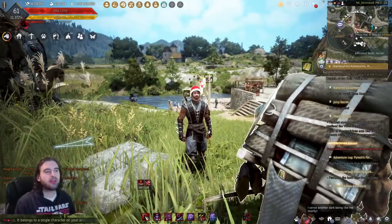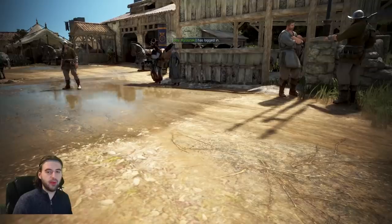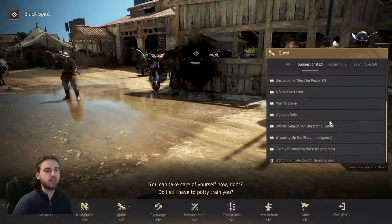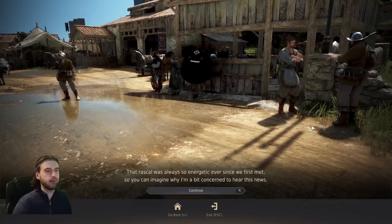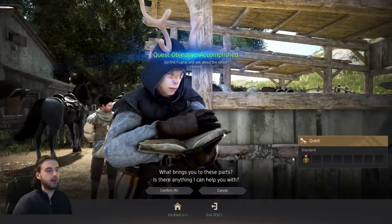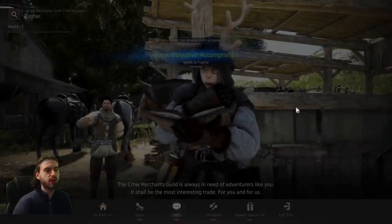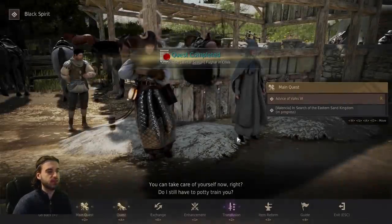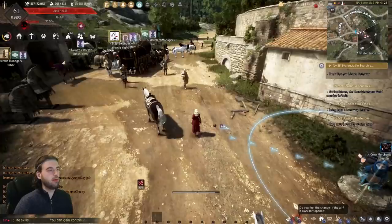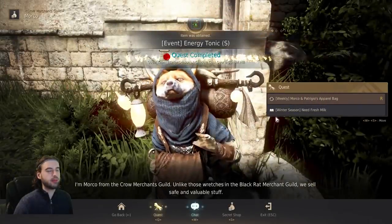Without any more buildup, let's get into the footage. To start, open your Black Spirit by pressing the comma key on the keyboard. Navigate to the quest tab and scroll down until you see the quest 'Winter Season and Unsettling Rumor.' Accept that quest — it's going to take you to Fugar, so go ahead and click on him. That'll complete the quest. Accept the next quest, 'Winter Season, Fugar in Crisis.' This will summon the Black Spirit — go ahead and summon him to complete the next stage. Then click on the quest option 'Winter Season, A Shadowcast over Sunset Hill,' which sends you to Marco, the Crow Guild merchant. Talk to him to complete that quest.